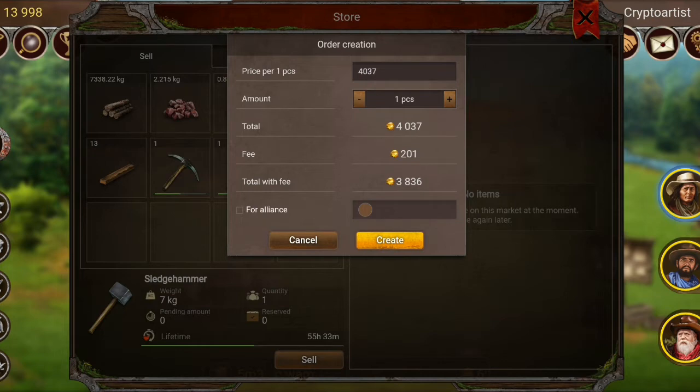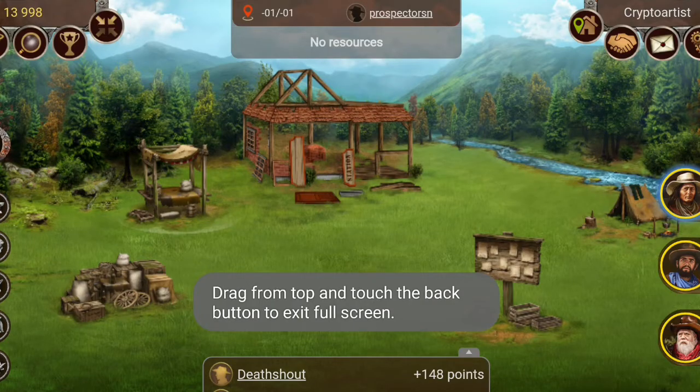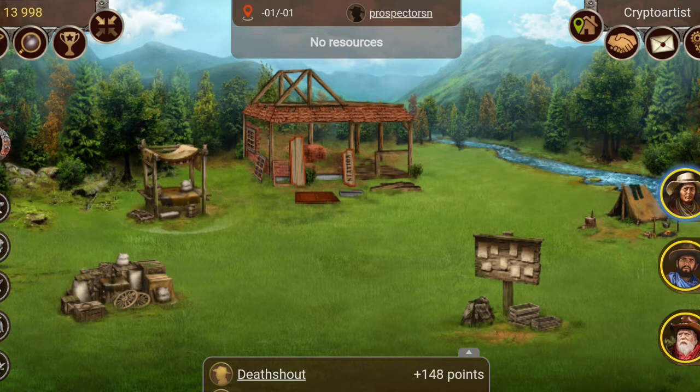If we sell at the cheapest price of 3,836 and subtract our expenses of 3,474, we make a profit of 362 gold per sledgehammer. My aim is to maintain these costs and make as many sledgehammers as I can. At the end of the day we'll see which amount I end up with — that's basically how I look at things, and I manufacture the tools myself.